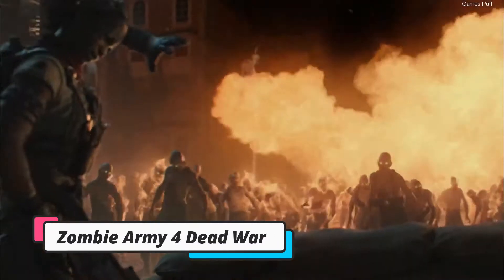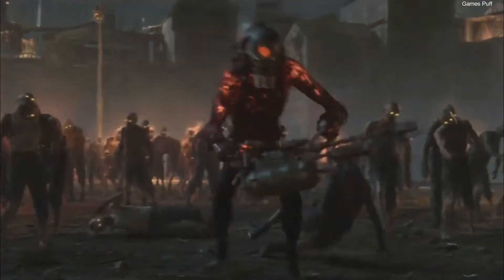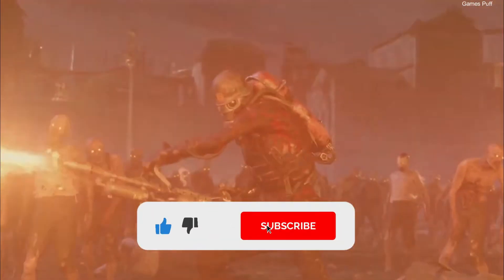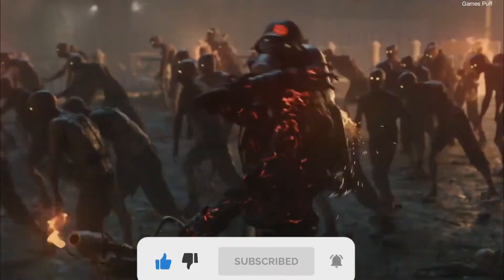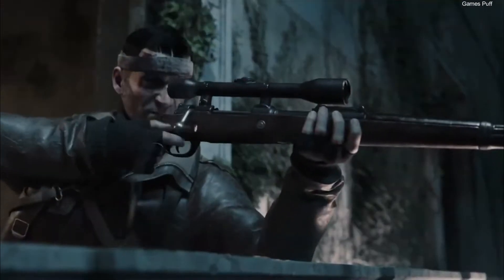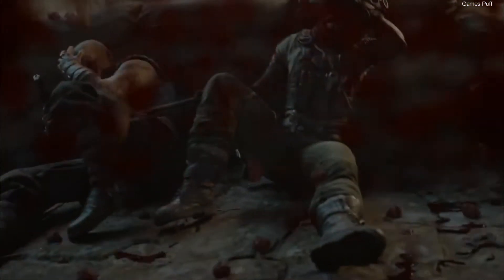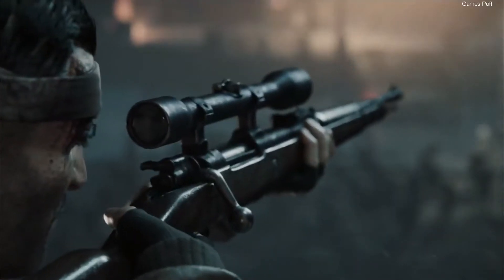Next up we have Zombie Army 4 Dead War. The legions of zombie Nazis are back in the fourth installment of Rebellion Development's Sniper Elite spin-off, attempting to resurrect zombie Hitler — because of course they are. Up to four players will go to Milan, Sardinia, Croatia, Naples, and Rome in this third-person shooter adventure throughout Europe in 1946 as they strive to put an end to the nightmarish Reich that wants to rule the free world. This is one of the greatest games like Back 4 Blood on this list, so don't pass it up.